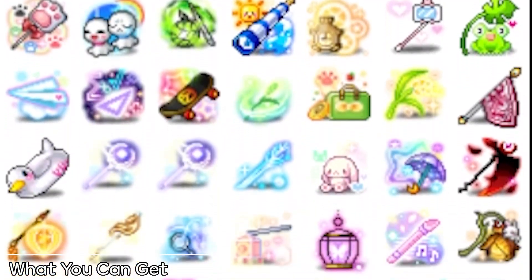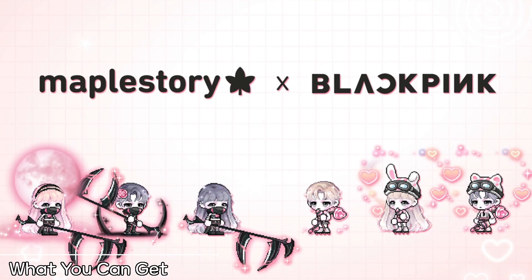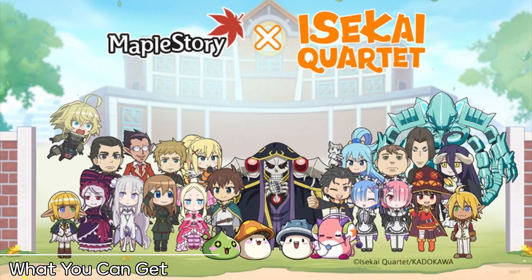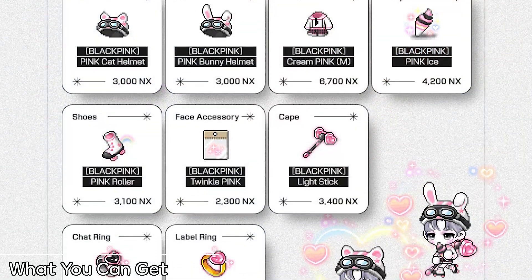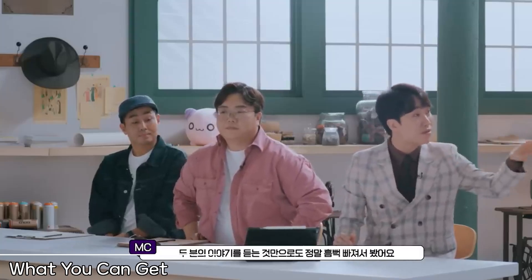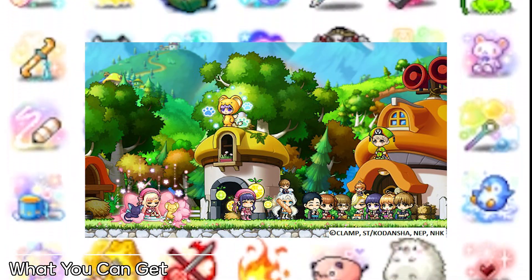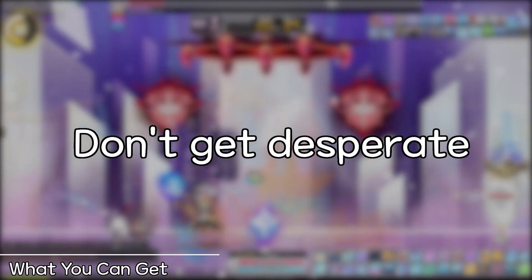Another prominent example of items and styles that are impossible to get after runs have expired are collaboration items. For these events, Nexon licenses recreations of crossover characters — as seen with Isekai Quartet and Evangelion — for the entire duration of the events, during which they can legally sell items based around them. Once their contracts expire, Nexon can no longer legally sell the items unless they renew or strike up new contracts. This is why we will never see collabs like Attack on Titan, Cardcaptor Sakura, and Vree Zero again. The same applies to BTS and Blackpink events. This highlights how important it is to know what you can get before reaching points of desperation.